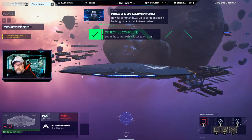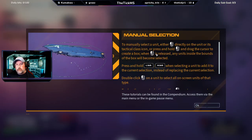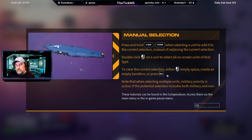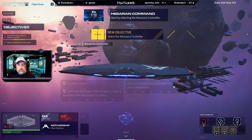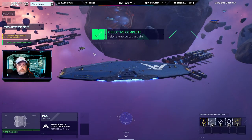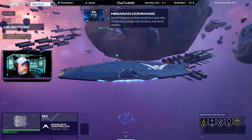Now for commands — all unit operations begin by designating a unit to issue orders to. Either left-click the unit or its tactical class icon, or click and drag a box. Holding Shift while you select adds it to a group. Double-click on a unit to select all on-screen units of that type. Not all ships are combat vessels, but each class has a unique role, function, and set of abilities.